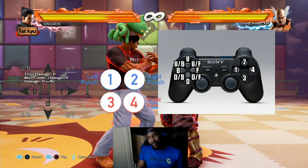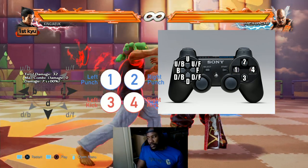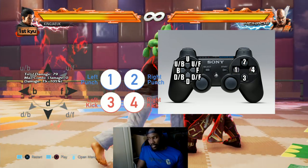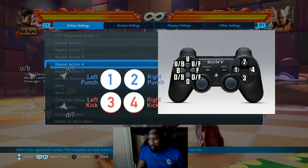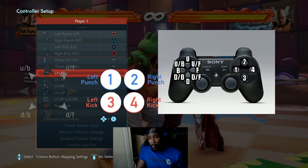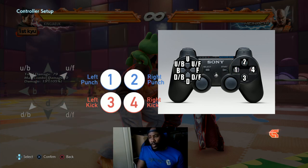One is left punch, two is right punch, three is left kick, four is right kick. You can combine buttons together - one and two together, three and four - you'll get used to it as time goes along. And then you've got rage arts which I'll get into later on.